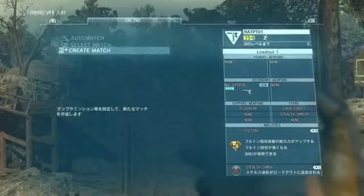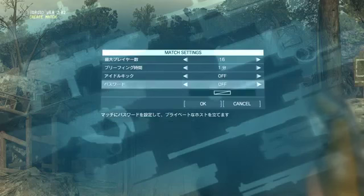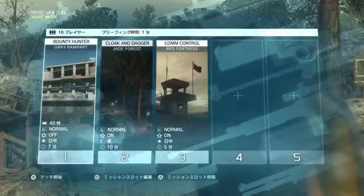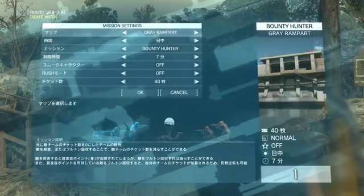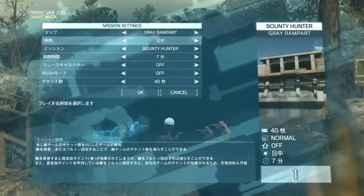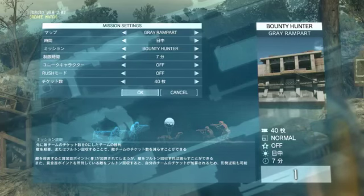Now that we've explained the classes, let's jump into an actual mission. There are several mission types to choose from, but for today we'll introduce you to the Bound to Hunter mission. The premise is fairly straightforward — all you have to do is eliminate as many enemy players as you can. However, this ruleset features some dynamic twists that make matches very unpredictable, enabling players to quickly turn the tide of battle with strategic play.